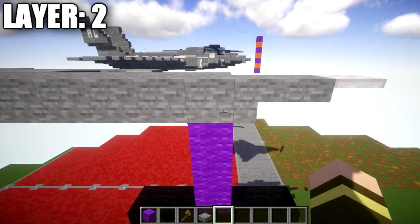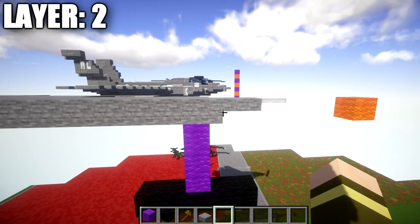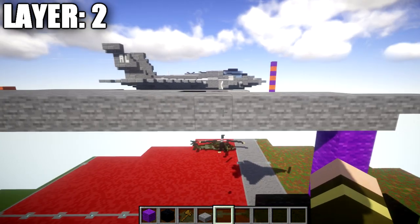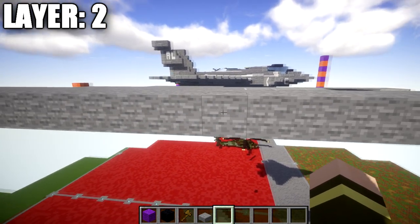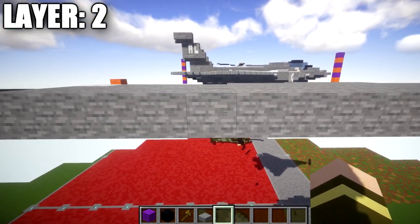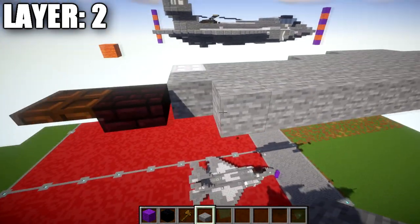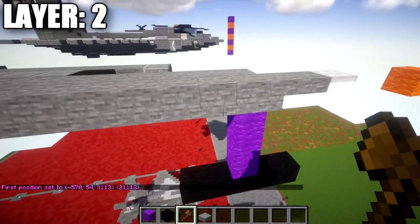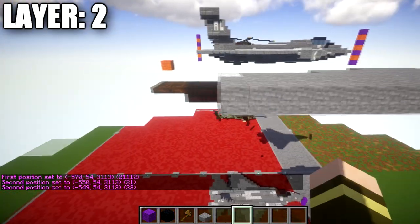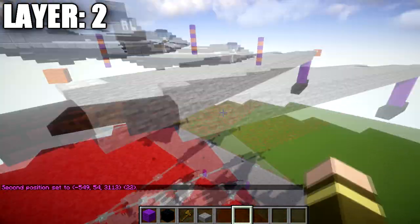To get started, place down a stone full block going in the direction you want the front of the aircraft. Place down a stone top slab and an iron trapdoor coming off the top slab for the front nose. Going back from the stone block, place 21 stone blocks back, giving you a total of 22 stone blocks in this row. On the end, place a nether brick top slab and a dark oak wood trapdoor coming off that top slab.